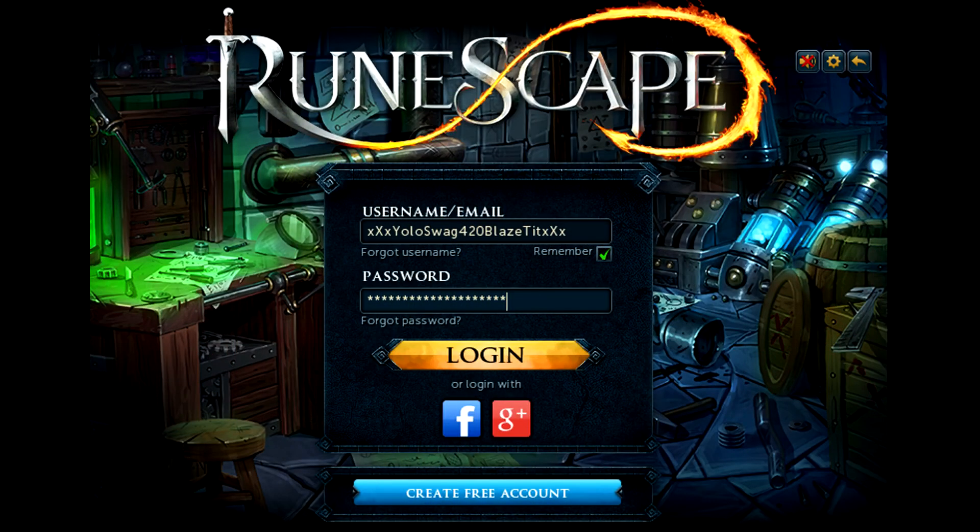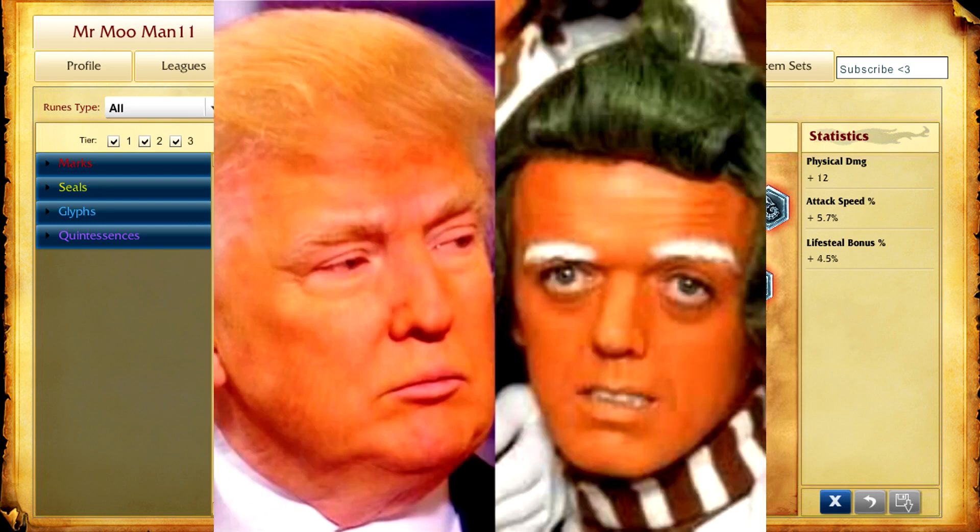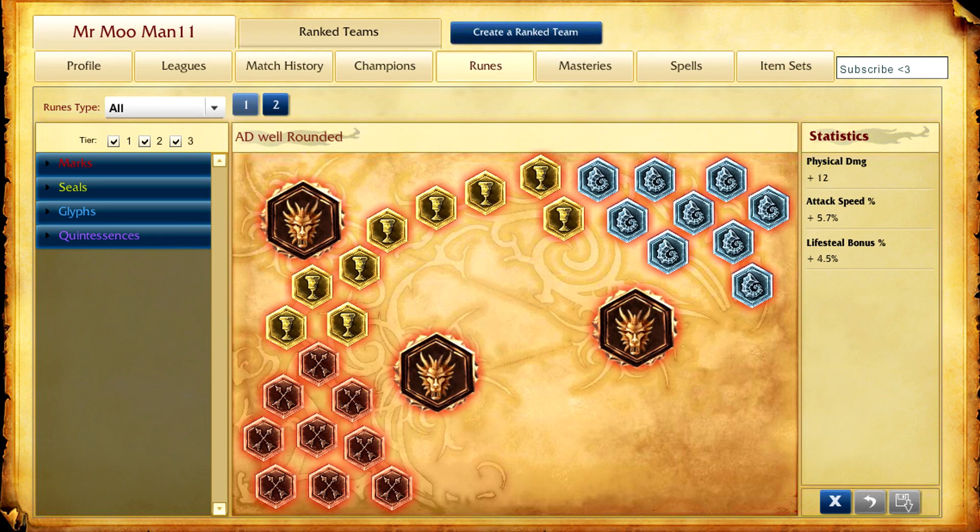To start things off, log into your rune page. I run Tier 3 Attack Damage Marks and Seals, Attack Speed Glyphs, and Lifesteal Quintessences. For the newer players though, you'll have a hard time running these exact runes, since a full rune page is almost as expensive as the golden toupee that rests upon the almighty Donald Trump's Oompa Loompa-shaped head. Make League of Legends great again, Mr. Donald Trump. Make it great.